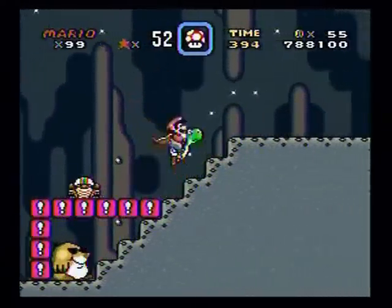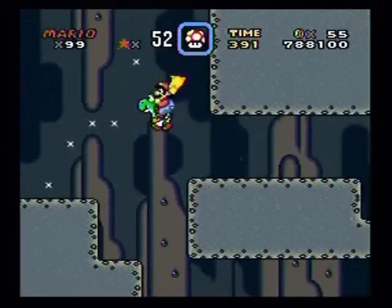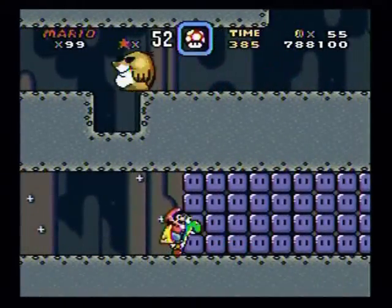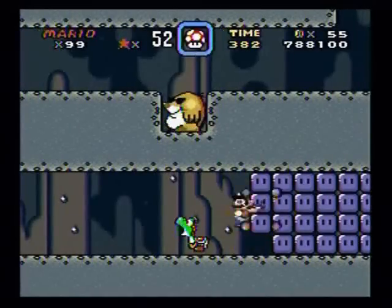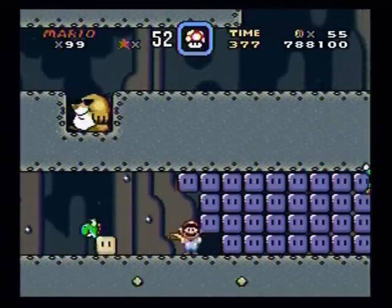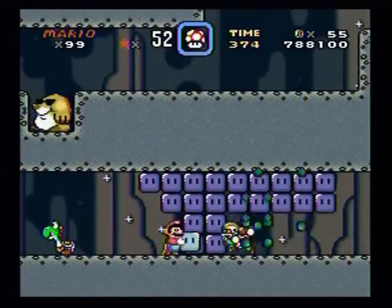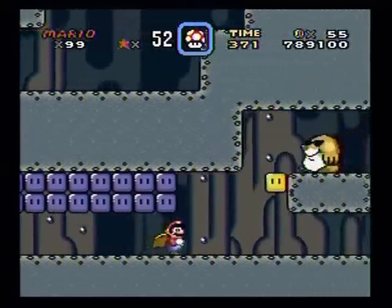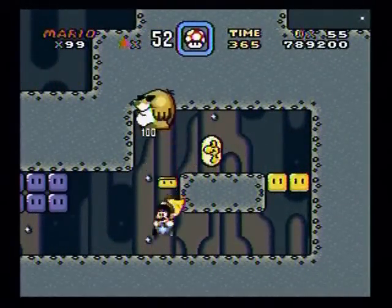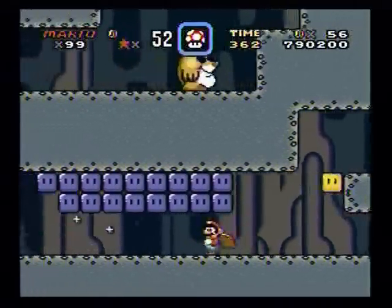Here you have some blocks kind of helping you out there for this bottom path. Get off Yoshi, and you get your first dinosaur coin there.